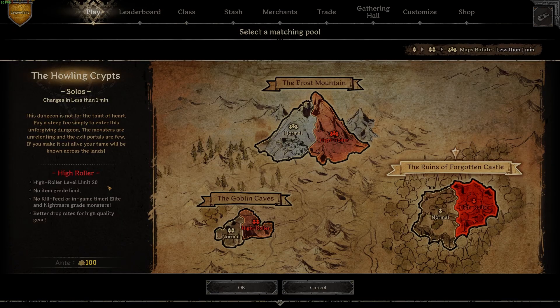You will also need to pay 100 gold for the entry. Some additional tips: there's no kill fate, no in-game timer, and elite and nightmare grade monsters spawn there. There are also better drop rates for high quality gear and no item grade limit.